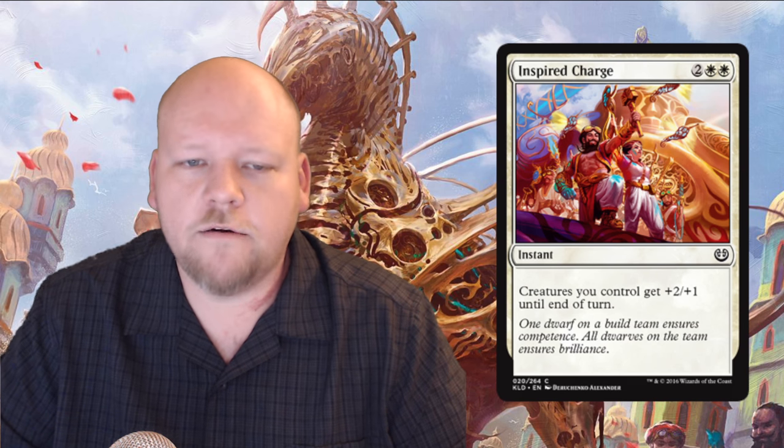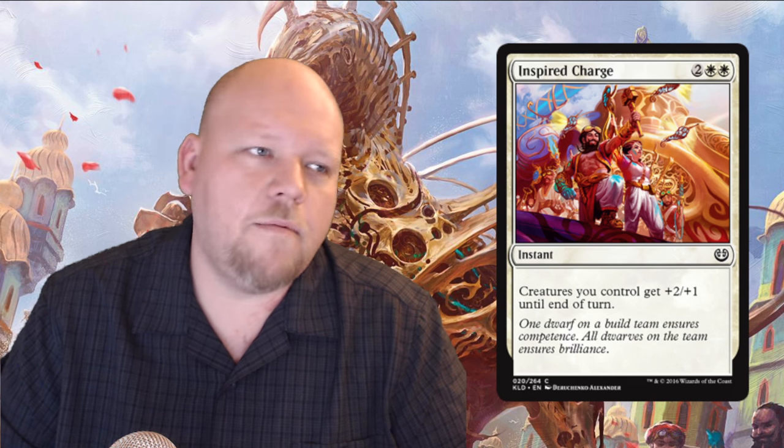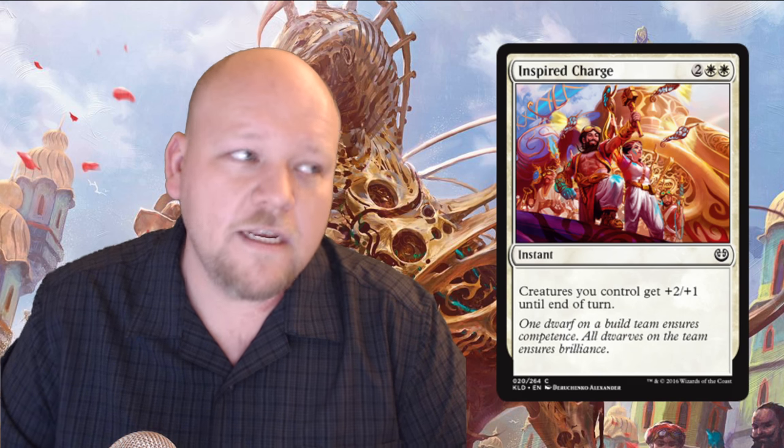Inspired Charge is a two white two generic mana common instant: creatures you control get +2/+1 until end of turn. We've seen this card before — it's a fine card but it's never been really good for me. The problem is it doesn't give enough toughness, and sometimes you just don't have the team you envisioned. Built to Last gave +2/+2 for a single mana — this is +2/+1 for four mana and sometimes you're only pumping one or two guys. The Christmas-land value is high but the actual value is pretty low. I don't really like this card.